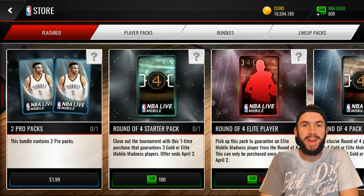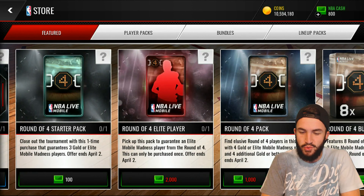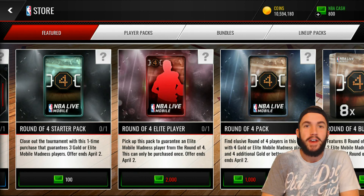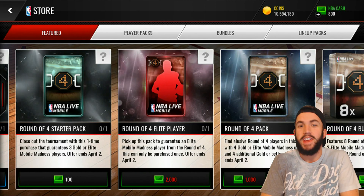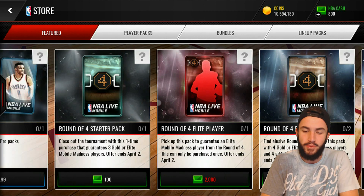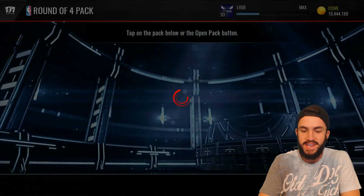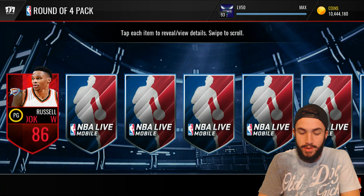What's up ballers, it's Bobby Buckets back with another episode of NBA Live Mobile. Right here you can see we've got the new round of 4 packs, so the Final 4 is happening tonight. This is going to be the time when you can actually get those players you're going to need for the round of 4 sets — the 94 Steph Curry like I had yesterday. If you don't want to drop 50 bucks, you can complete one of these elite players. So I'm going to open up both of these packs and I also have a bunch of elites stacked up, so we're going to open those until we get what we need.